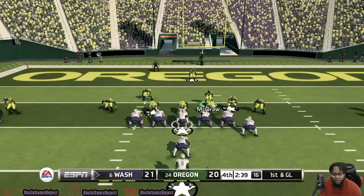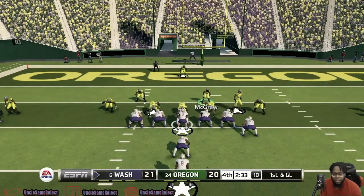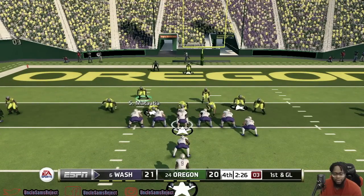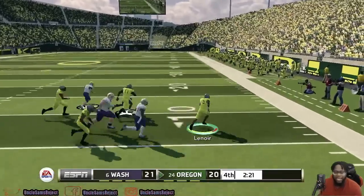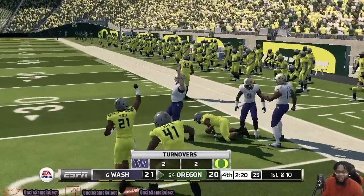Washington is really working on the clock — probably going to take it all the way down to two or three minutes. Come on Oregon, we need you. They shoot, they look the pass — get the pick! Lenore with a big-time pick — can he house this one? He gets back to the 20. Big-time turnover for Oregon.